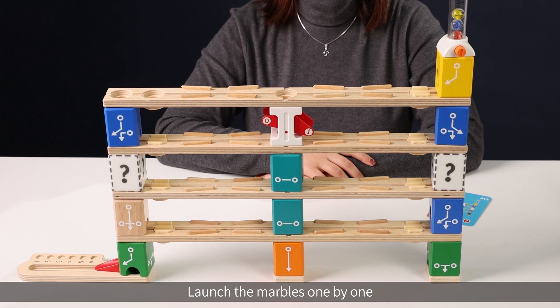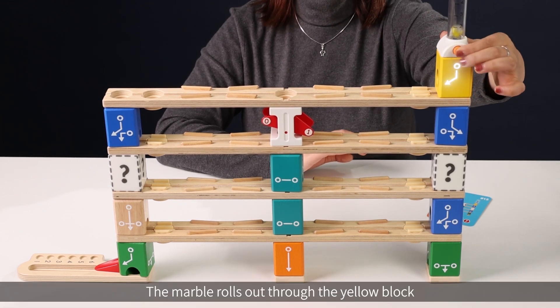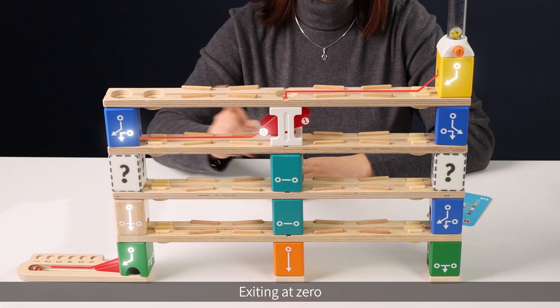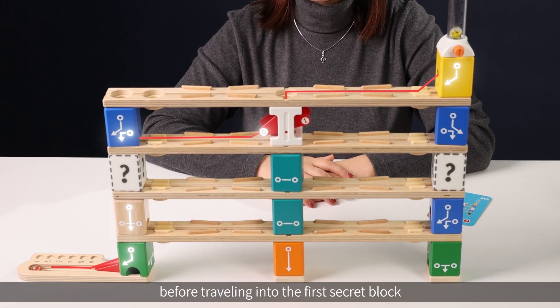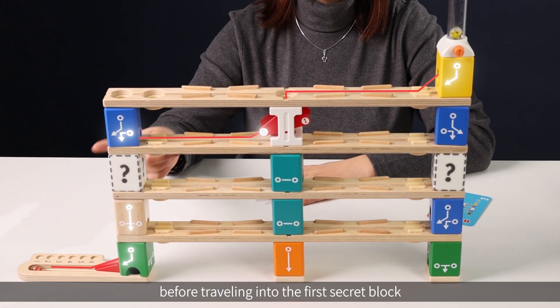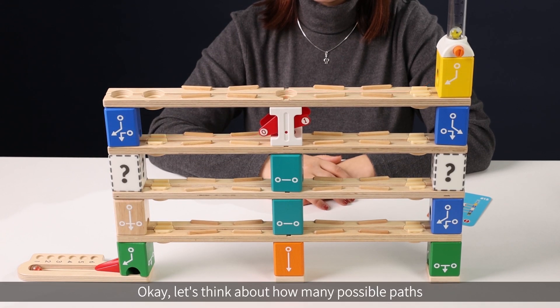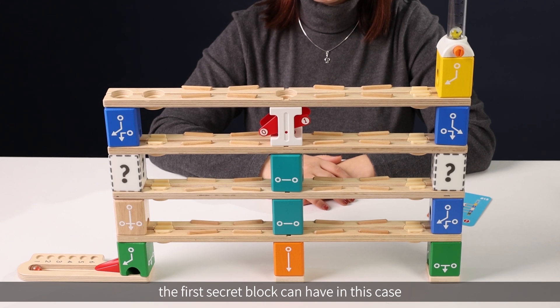Now let's think about the possible journey of the marbles according to the initial blocks. Launch the marbles one by one. First is the red marble. The marble rolls out through the yellow block and into the red seesaw block, exiting at zero before traveling into the first secret block, and through the bottom exit of the blue block. Let's think about how many possible paths the first secret block can have in this case.